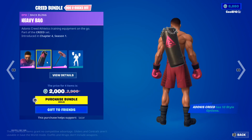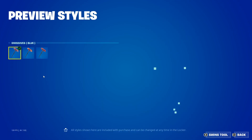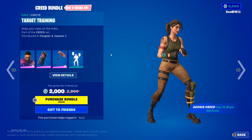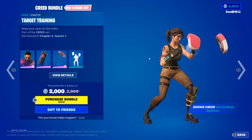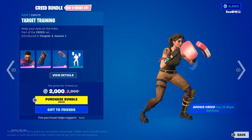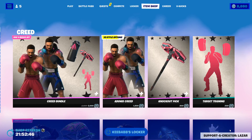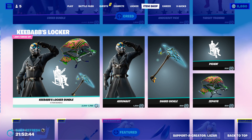Next up we got the Petty Bag Knockout packs — we got Mrs. Blue, Orange, and Off. Then next up we got target training. Next should be at Kebabs Locker.